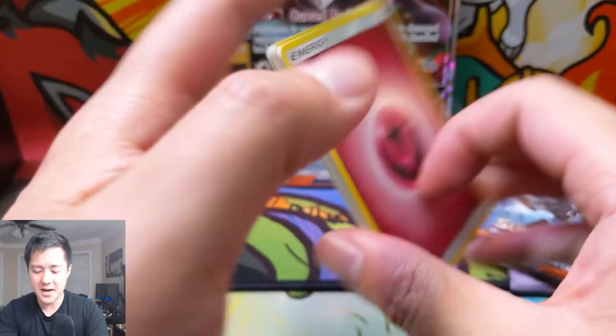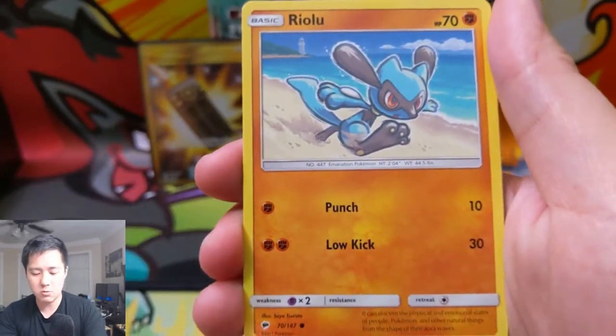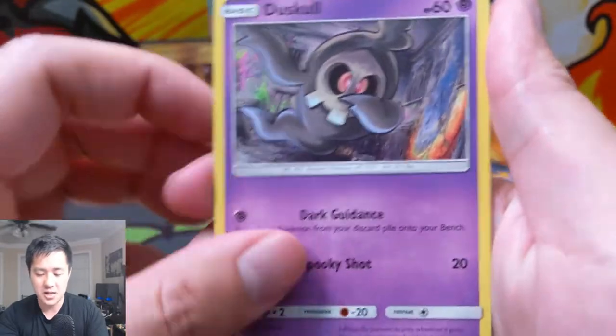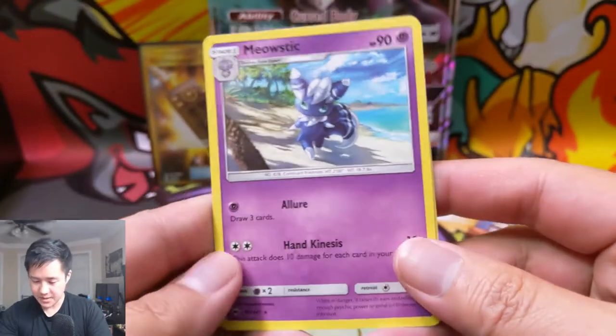Moving on to Burning Shadows: Wicked mount, Lycanroc, Wishiwashi, Baton, Riolu running on the beach, Cutiefly, Tynamo dabbing, Duskull, Inkay — our reverse is a Gardevoir — and then a Meowstic regular rare.